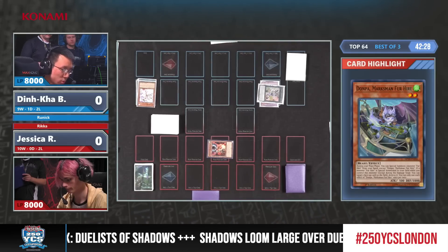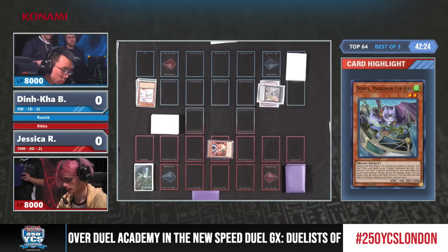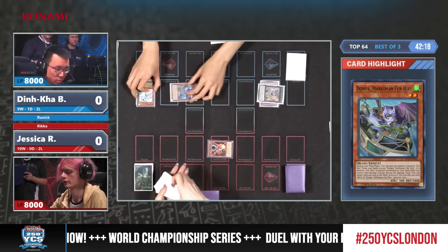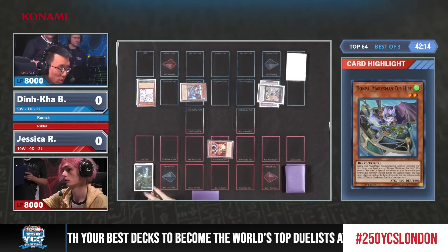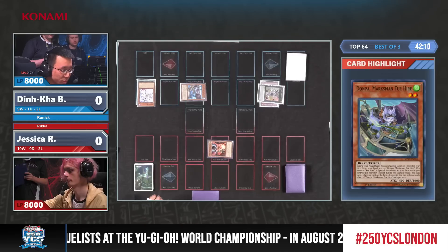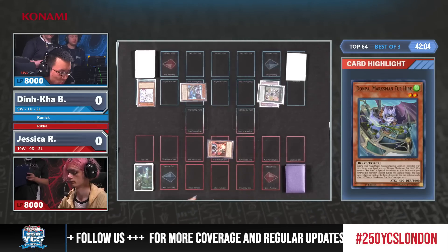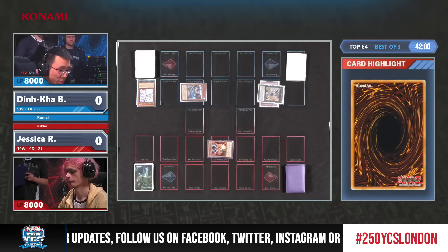Special summoning from the deck using an attribute Jessica controls — a Wind monster, Dompa being Wind — special summoning Dompa Marksman for another Level 2. Dompa gets you a Fur Hire from the end, so we could see the special summon of Rex that was searched previously. Dinka can also destroy a card on the field. I really don't know where Dinka could go from here because Droll and Lock shuts down the Fountain too. Definitely tough.